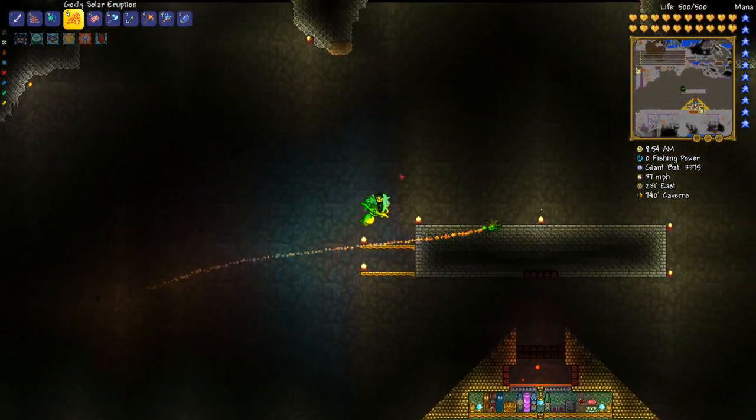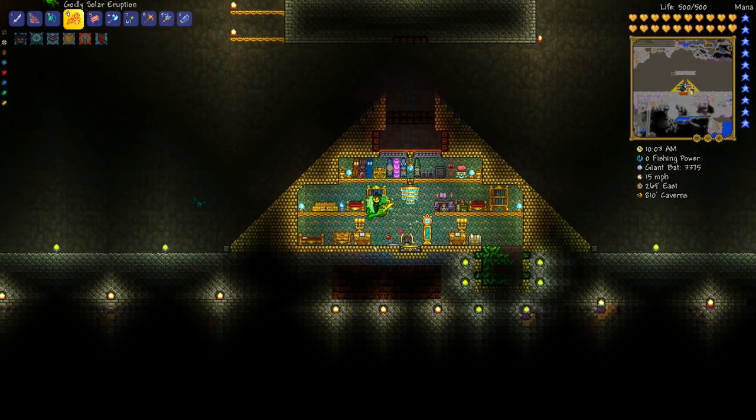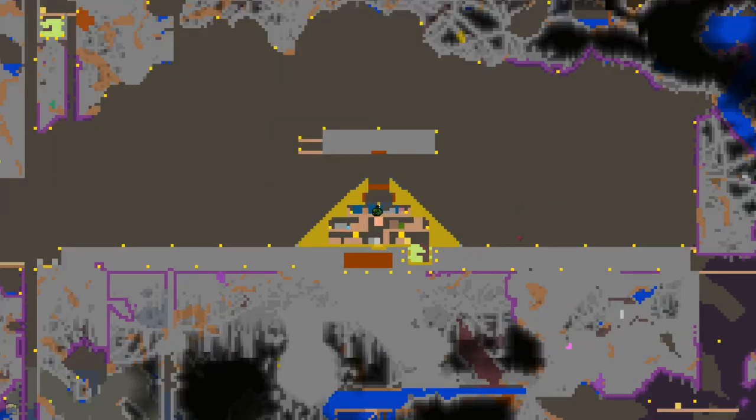Once you're in the caverns layer, find a convenient place and hollow out a decent-sized area. Looking at the map, from where you're standing to the sides you want at least 84 blocks of space - ideally at least that, though you can go as low as 70. As for below you, fill in any caves or holes within 47 blocks of height in the entire area. Builder potions help a lot here.